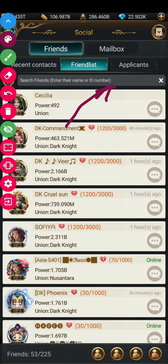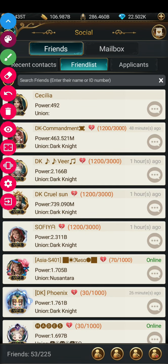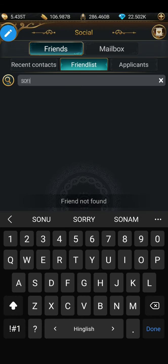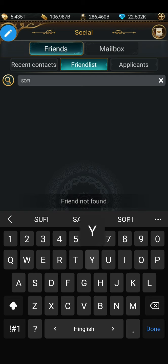You can also see the search tab right here — this is available to filter your friend list. Suppose you want to search for any friend quickly; you just need their name or their player ID. Enter their name or player ID right here and it will search the whole friend list in a short duration.